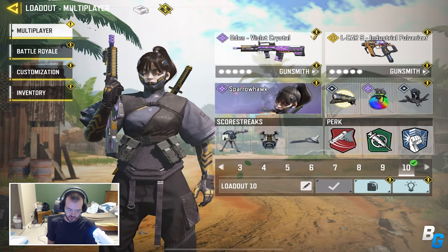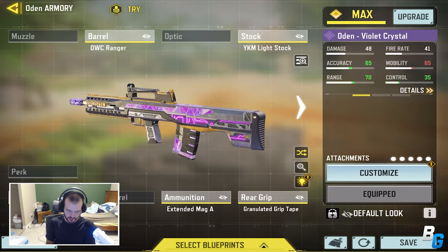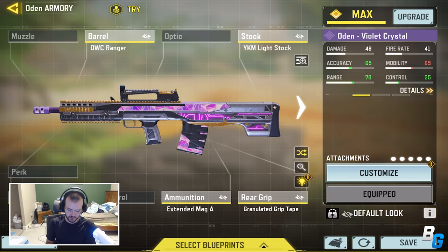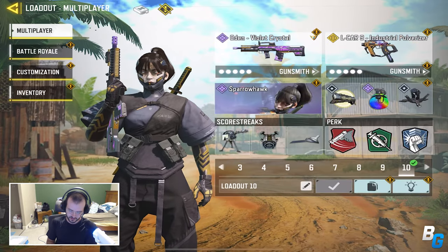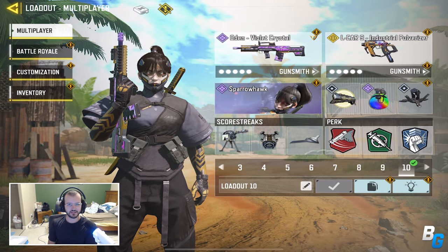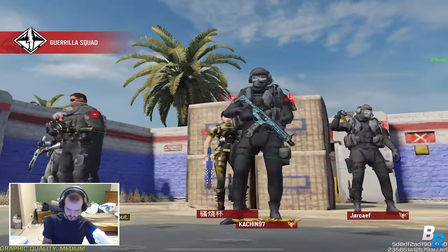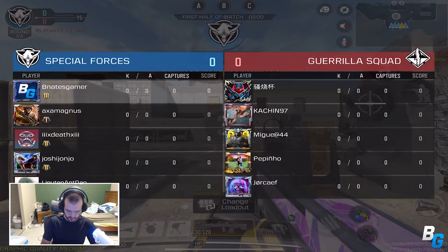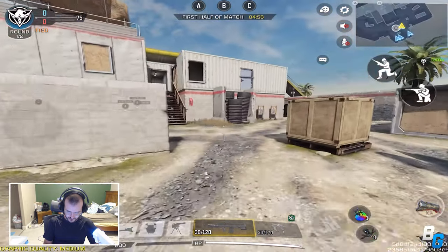I'm back with another Call of Duty Mobile video. Today we're going to be using the Odin Violet Crystal. This is the build I was using — it's a pretty mobile build. The recoil kind of goes nuts at longer range so you gotta be careful with that, but here's the rest of the class. It got a recoil reduction and a range increase, so a nice little buff. Let's get it.